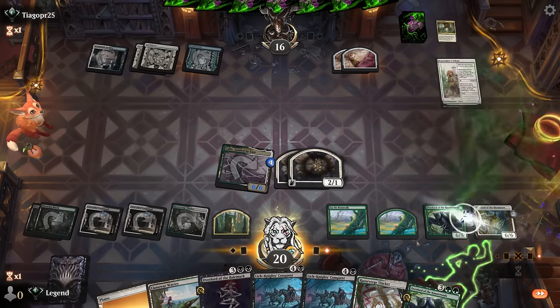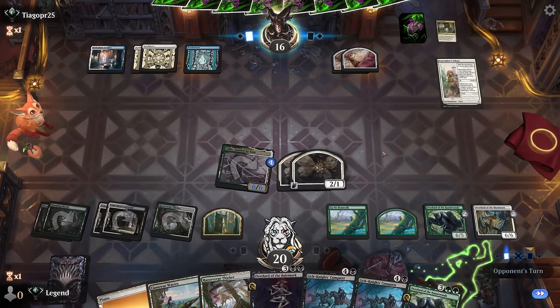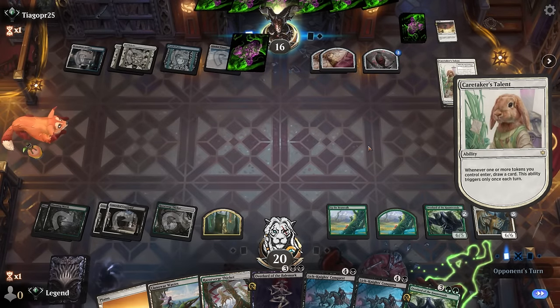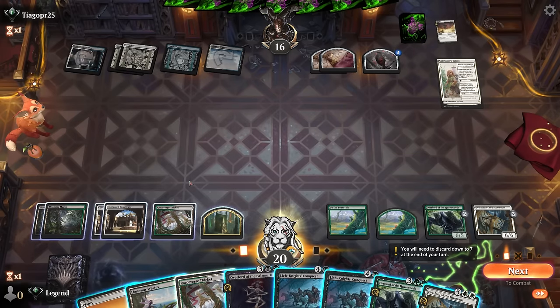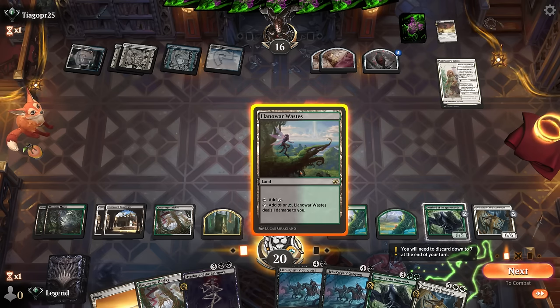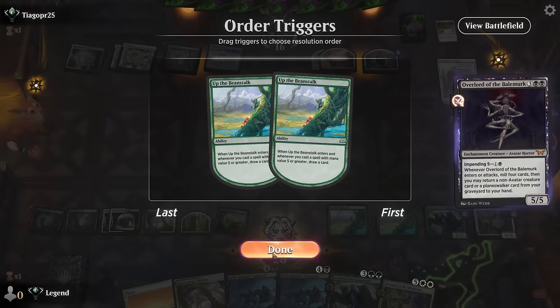We have some pressure but also a steady stream of card advantage, so we're not going all-in with Overlord. Opponent had the Sunfall anyway. We could still Conquest, draw two cards, and get the two Overlords going — could even impend another Overlord first. It would be painful if they have a second Sunfall, which is somewhat likely, but it's more exciting so I'm going for it. Plus we could mill more creatures with Overlord as well.